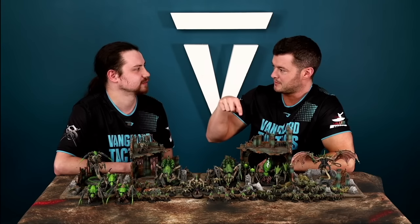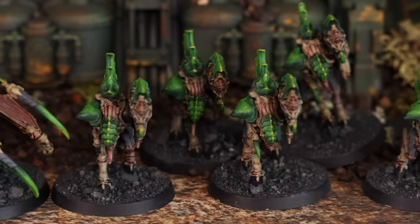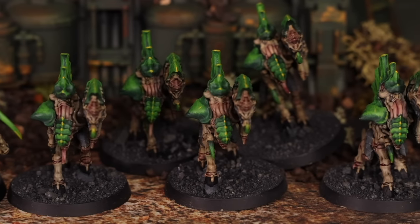Rapid Regeneration is obviously better on large units — the more dice you roll the more you get out of it. The new Neuro Tyrant from the Leviathan box allows you to put units in Synapse range, which makes this stratagem even stronger.